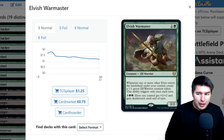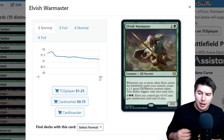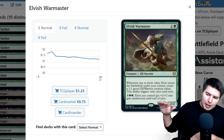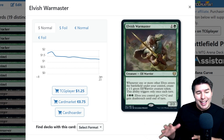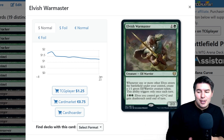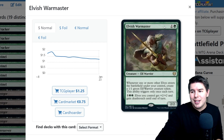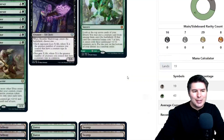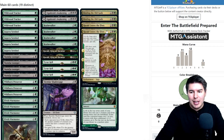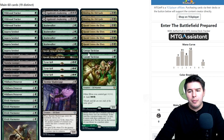Elvish War Master is really powerful and why we can go super wide quickly. Two mana 2/2: whenever one or more elves enter the battlefield under your control, create a 1/1 green elf warrior token. This ability triggers only once each turn. Then for seven mana, elves you control get +2/+2 and gain deathtouch — another lord effect. We now have two consistent ways to give everything bonuses, which has historically been one of elves' biggest weaknesses.